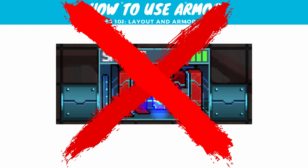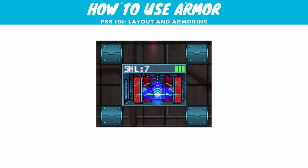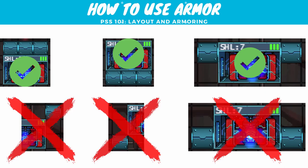The next way you'll see people using armor is diagonally adjacent to the room, where the corners are touching but the side isn't. This does not work — that does not count toward the armor value of the room. It has to be above, to the side, below, or to the other side, but diagonal does not provide value. Quick recap: the configurations on the top row work; the bottom-left two don't work, and the bottom-right will work but is not a good idea because your crew can't get in to repair.